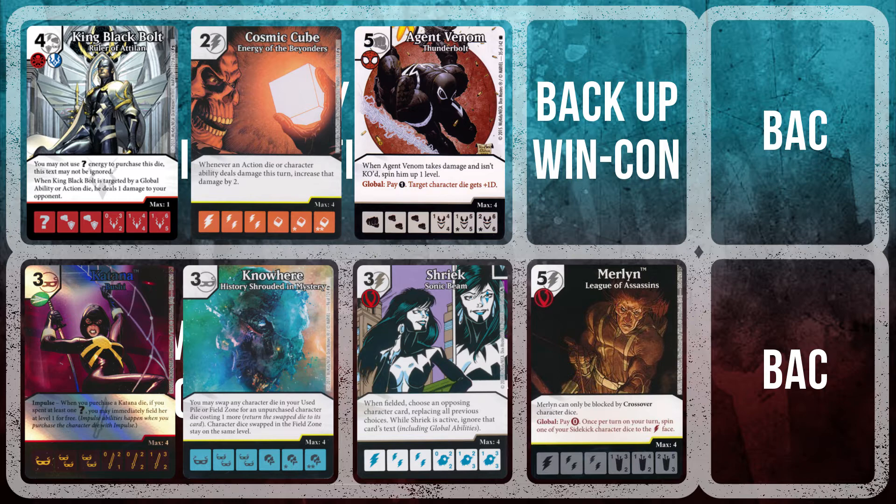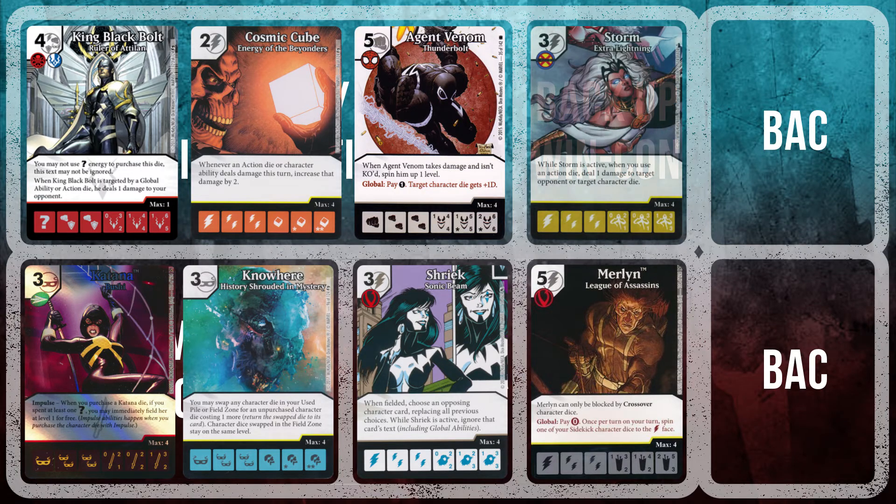There is some anti-synergy between Merlin and the Blink Transmutation global I brought, but Blink is necessary in aggro matchups that look to capitalize on our small board size and push physical damage past us. As my final team slot, I included Storm: Extra Lightning, and she does some serious work. She can act as both a second win condition if King Black Bolt gets blanked, and also as removal. Her ability works around Bishop's non-combat damage block, as you can direct Storm's damage to character dice as well as to the opponent.